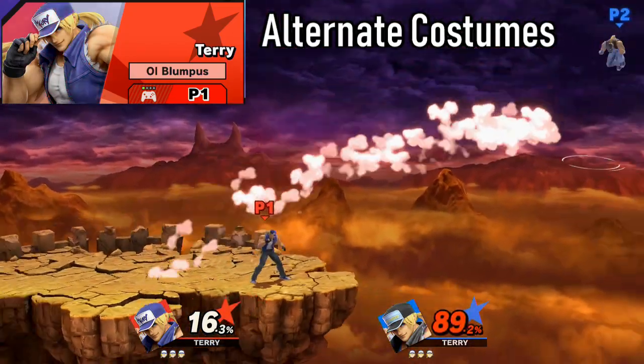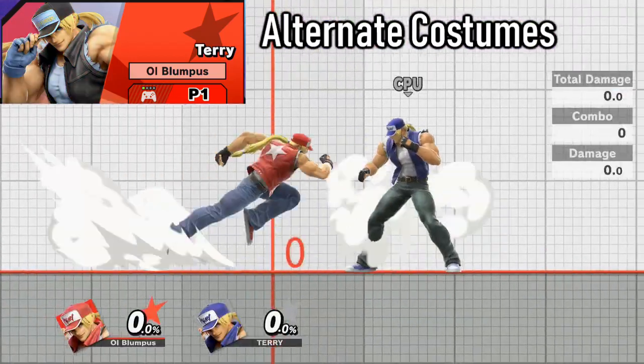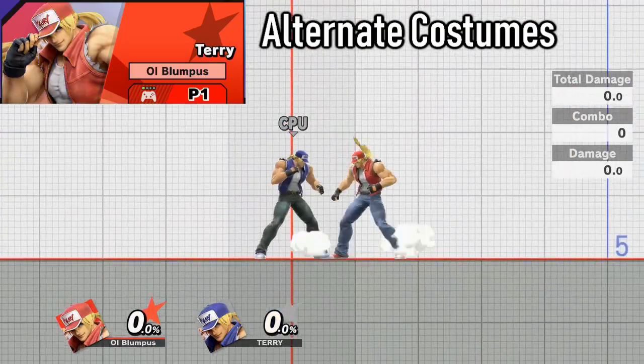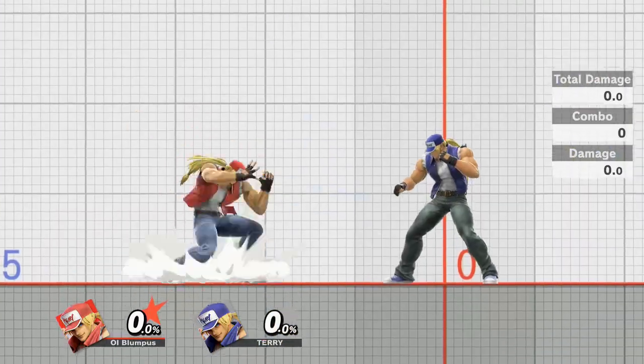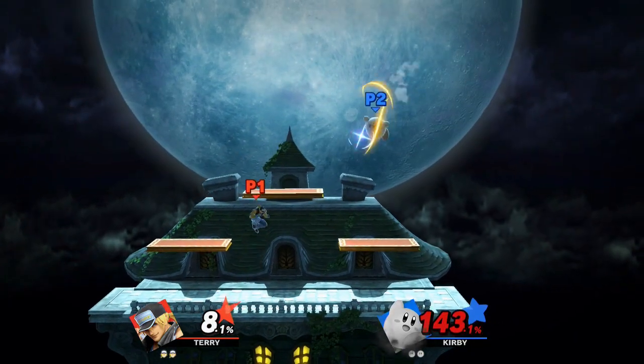So let me start this video off by saying that Terry Bogard is in no way an easy character to learn. He has entire 10-page thesis papers dedicated to the inputs required to perform a single move of his. He always faces his opponent in one-on-one matches, which is really helpful in some cases but really inconvenient in others. The strength of his special attacks can be altered based on how long you hold down the button, with a quick tap producing a weak move and a harder press producing a stronger one.